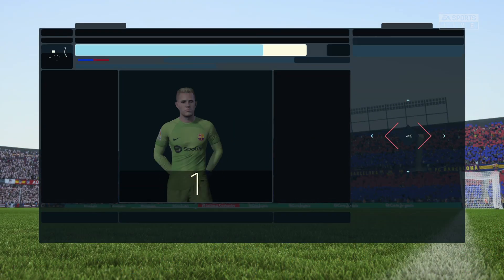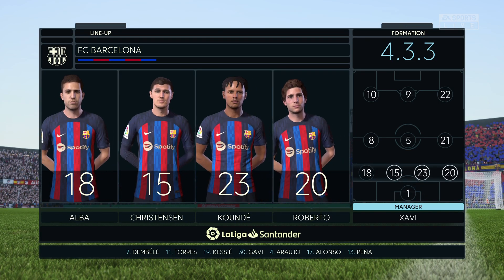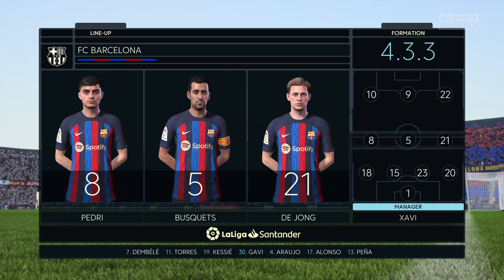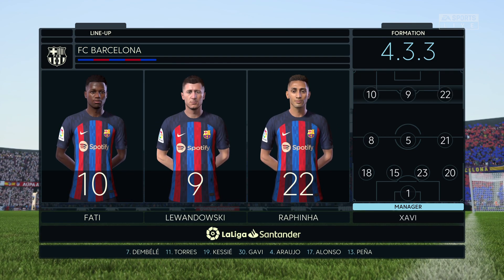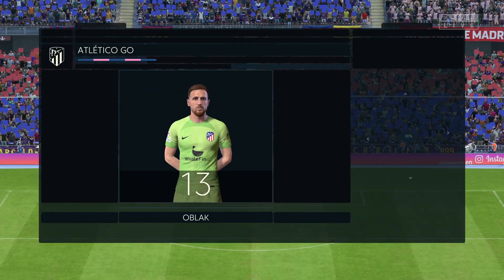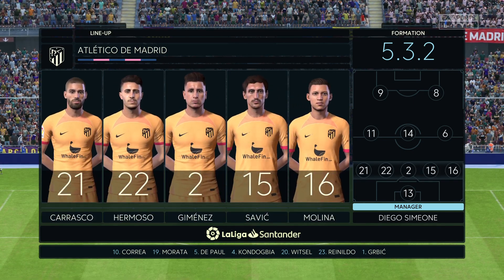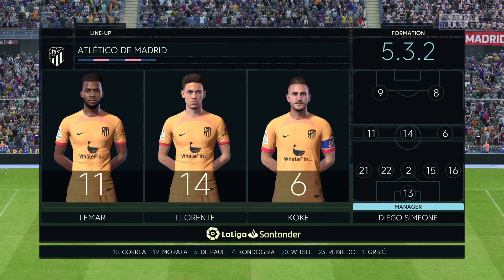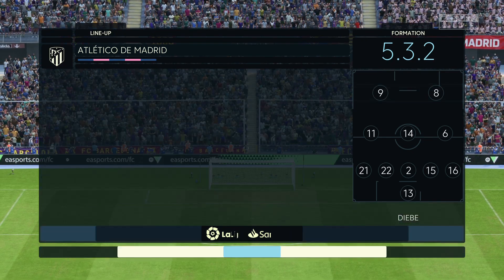The Barcelona shape sees Mark Ter Stegen stands between the posts. For Atletico, Jan Oblak stands between the posts; Stefan Savic plays alongside Jose Maria Jimenez in the center of defense; Tomas Lemar starts alongside Marcos Llorente in the center of the park; and in attack today, Memphis Depay starts alongside Antoine Griezmann.